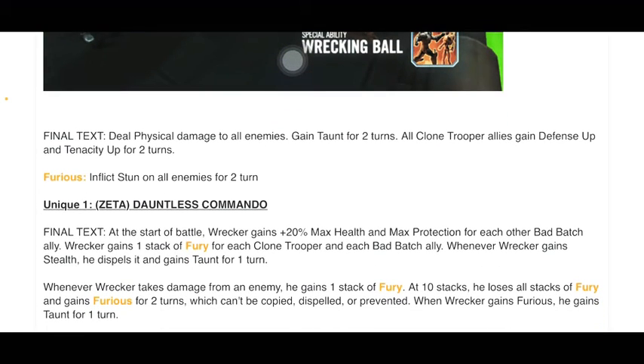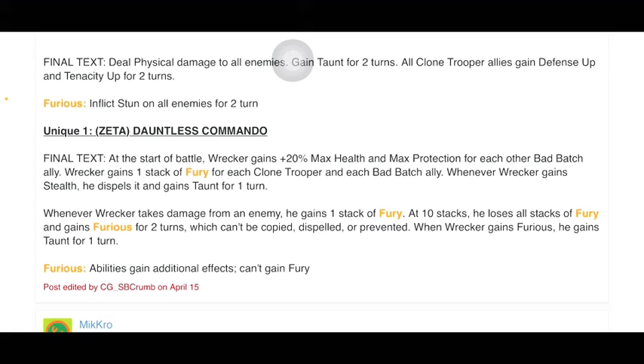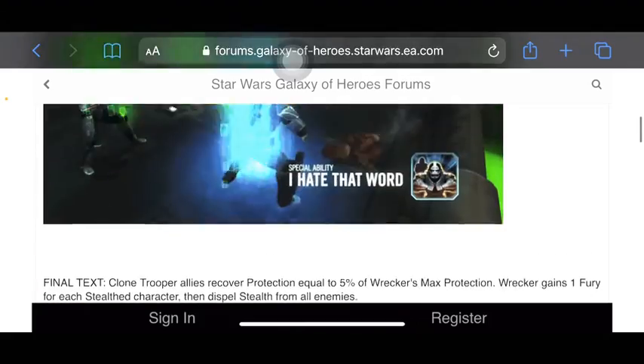Unique 1: Dauntless Commando. Final text: At the start of battle, Wrecker gains plus 20% max health and max protection for each other Bad Batch ally. Wrecker gains 1 stack of Fury for each Clone Trooper and each Bad Batch ally. Whenever Wrecker gains stealth, he dispels it and gains taunt for a turn — he doesn't want to be hidden; attack him! Whenever Wrecker takes damage from an enemy, he gains 1 stack of Fury. At 10 stacks, he loses all stacks of Fury and gains Furious for 2 turns, which can't be copied, dispelled, or prevented. When Wrecker gains Furious, he gains taunt for 1 turn. Furious abilities gain additional effects and he can't gain more Fury — inflict stun, Bad Batch allies recover, all that extra stuff, and attack again.